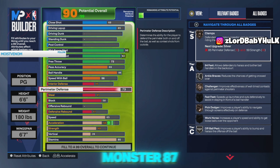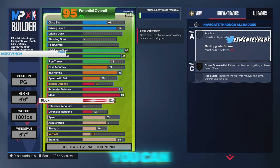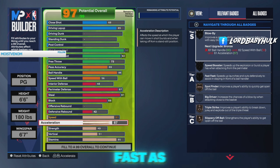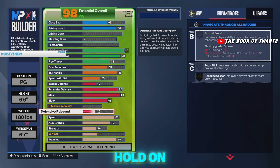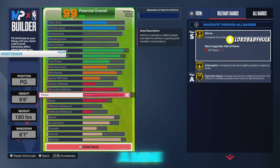Two-way monster — 87 perimeter, got some clamps on you, 91 steal, you get right-stick ripper, interceptor, all that. You can get some blocks, you can send people — they try to back you down, you got some D on you. You even got a little bit of defensive rebound. 81 speed because the game's just broken — you can basically move just as fast as other builds — and 73 acceleration. You're basically a mini lockdown with access to the best jump shots, best layup, high three-point, and you're a lockdown. It's like a four-way monster.